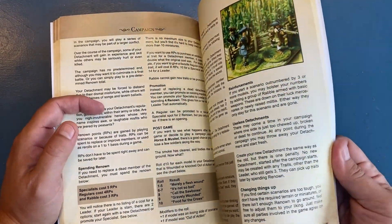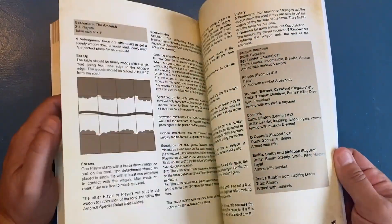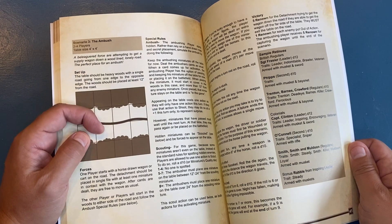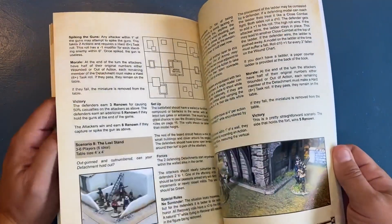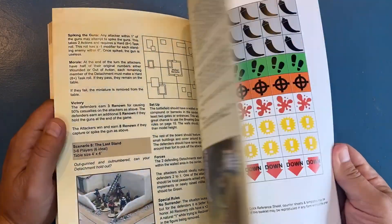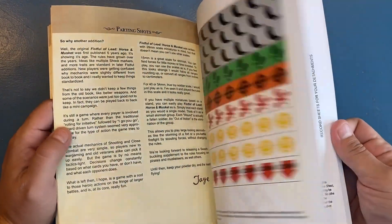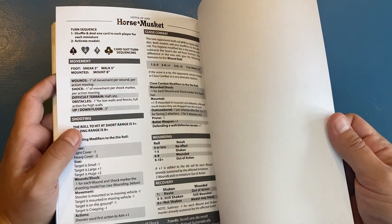There are a couple of pages on making a campaign, and of course we've got scenarios. A few of them share scenarios from the original Horse and Musket, but we've added quite a few more into the mix, and of course a page with some stuff you can photocopy, including a big canister template.